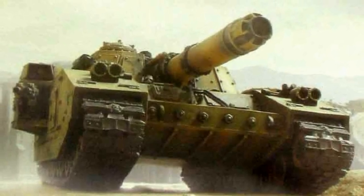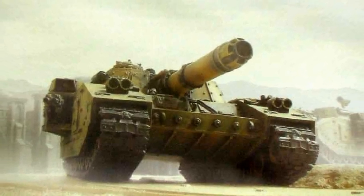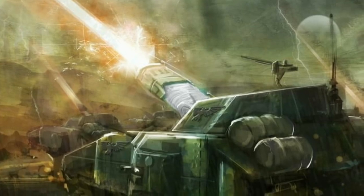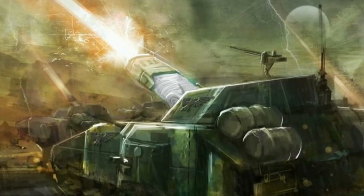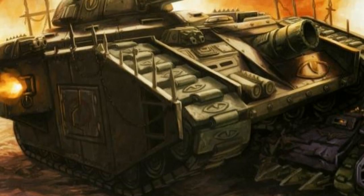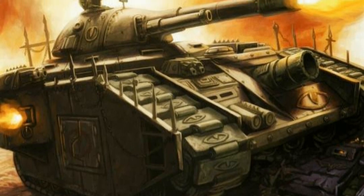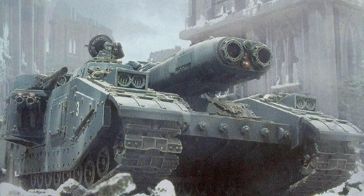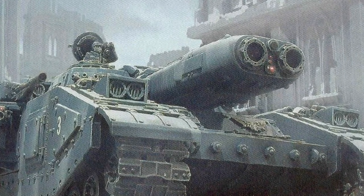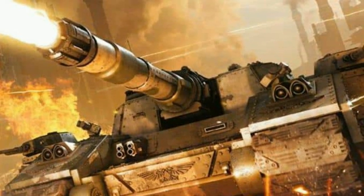Coated in dense layers of plasteel and ceramite, the Baneblade boasts some of the heaviest protection within the legions of vehicles at the disposal of the Imperium. Due to the Baneblade's countless battle honors, several models and configurations of the super-heavy tank have been developed. These models include the Banehammer, Banesword, Doomhammer, Hellhammer, Stormblade, Shadowsword, Stormsword, Stormhammer, Stormlord, and Stormsaber — enabling the wrath of the Omnissiah to purge the galaxy of its enemies.